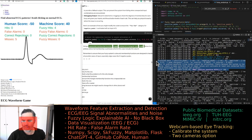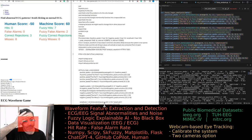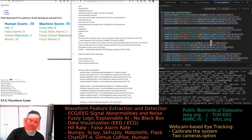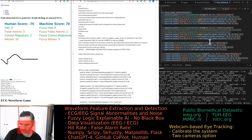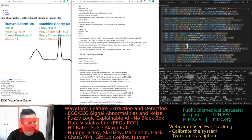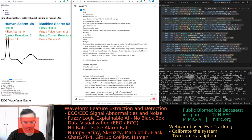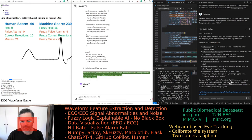Instead of getting that error, can I get something more useful — like the output of the fuzzy logic analysis even while the error is occurring? This is actually one of the times GitHub Copilot is working better than GPT-4; GPT-4 is still thinking.